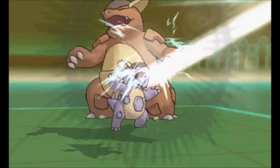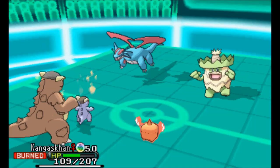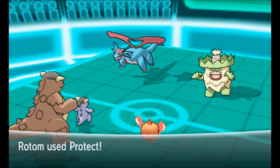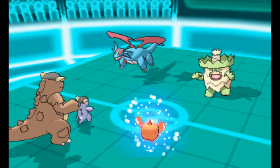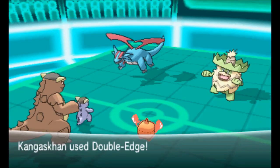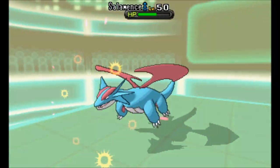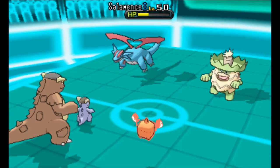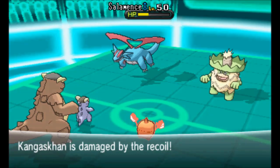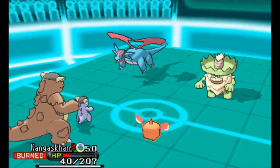He goes for the Skull Bash — not on the Rotom Heat, but on the Kangaskhan — and I was perfectly fine with that until he got the Burn off. Now Kangaskhan is at minus-one from Intimidate and the Burn decreases the attack even more. The following turn, I'm anticipating a double Protect onto the Rotom Heat since he definitely wants to KO it so Scizor has a better matchup, and I do call the target into there. Salamence targets Rotom Heat with Dragon Pulse. I get a free Double Edge into Salamence, making sure it's in Thunderbolt range, and the Skull Bash also goes into the Protect — so I'm really happy there.